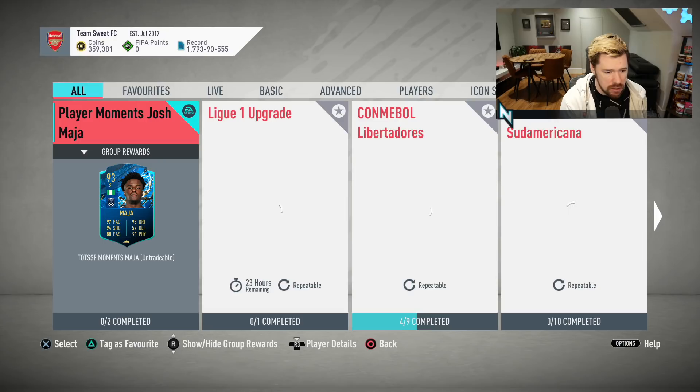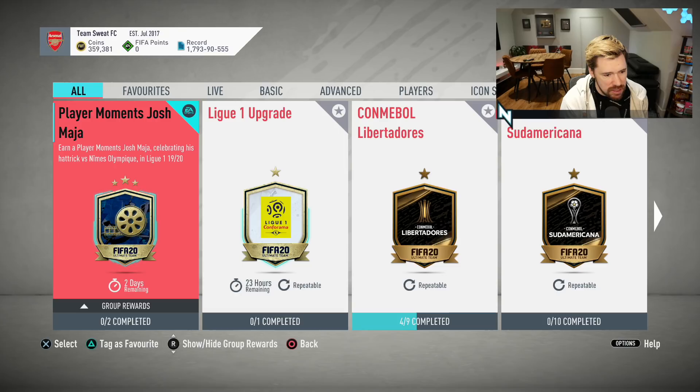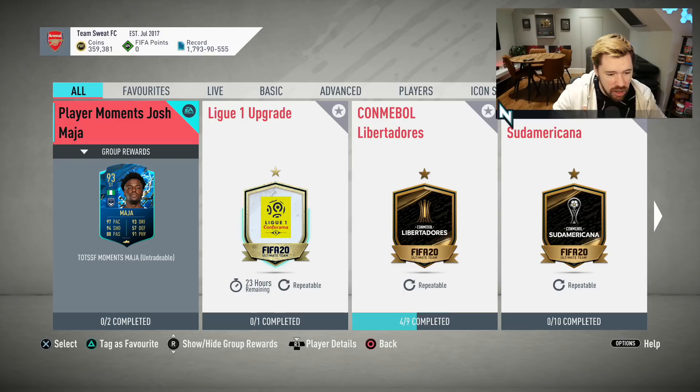Now we're going to have some SBCs. Two segments — Team of the Season so far, Moments Maya. Earn a Player Moments Maya, celebrating his hat-trick versus Nîmes Olympique in League 1. I haven't seen this card, I don't know his in-game stats. But what I do know is this was a base silver card. He has an English in-form.